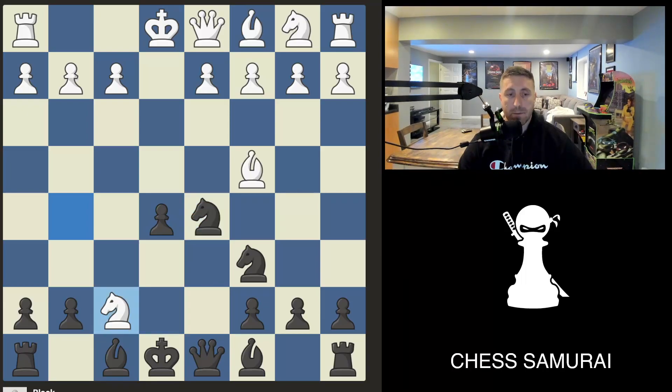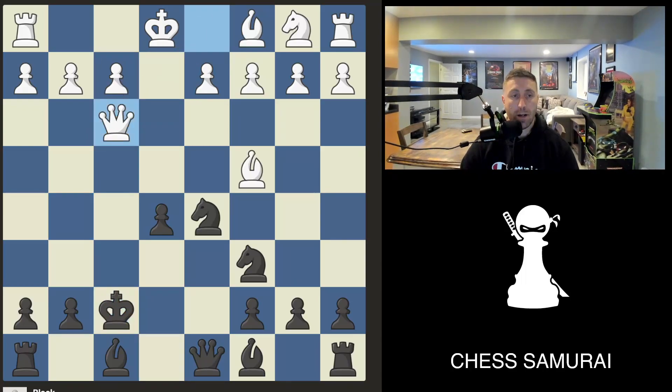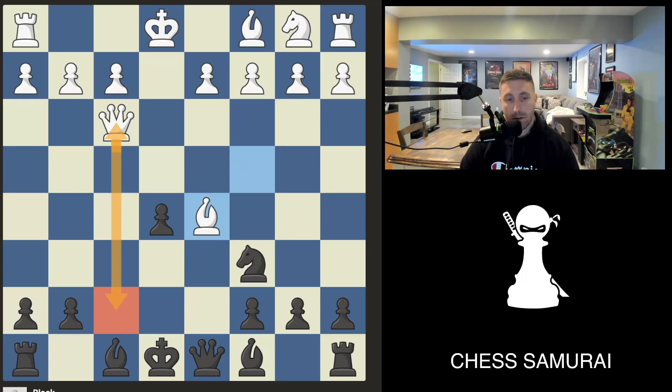But here white will take on f7 — the stunning knight takes f7, forking the queen and the rook. After the king takes, we have queen f3 check and white comes back. Black has dropped the knight, white is attacking mate, the king can't castle, and black is down a pawn.